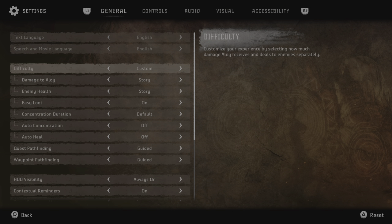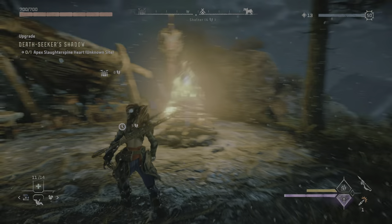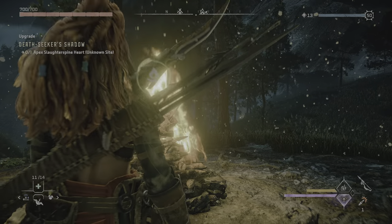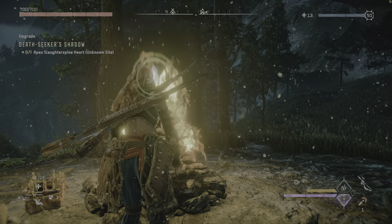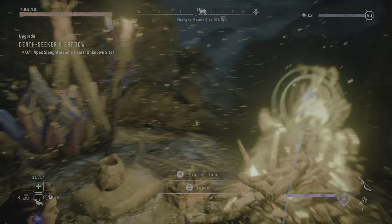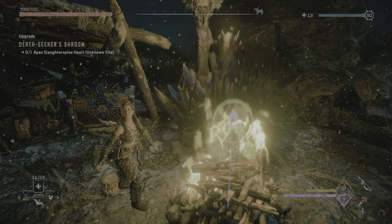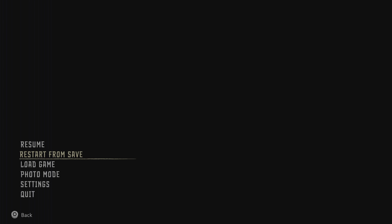To summon the Slaughter Spine, you have to go to Very Hard difficulty, then sit here and progress time — make sure it's night. Once you have done that, you will quick save, then go to the main menu. I won't do that because I worked very hard to summon one Slaughter Spine and I don't want to let him go.